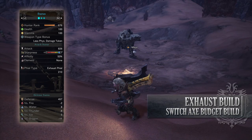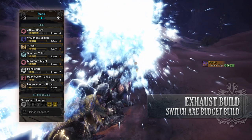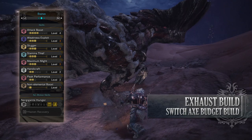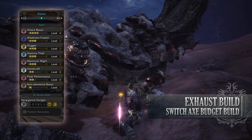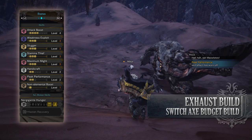As for the skills, you have Attack Boost Level 4 — go to Level 4 to increase your attack as well as give you that extra 5% Affinity. Weakness Exploit Level 3 increases your Affinity so long as you're going for Monster Weak Points — Level 3 gives you 50% Extra Affinity. Slugger Level 3 increases the Knockout Build-Up when you're going for a Monster's Head, potentially knocking them out completely, leaving them stunned and open to more attacks. Stamina Thief Level 3 increases the Exhaust Rate of our Exhaust phials, potentially leaving the Monster exhausted and open to attack. Maximum Might Level 3, increasing our Affinity so long as we have maximum Stamina.